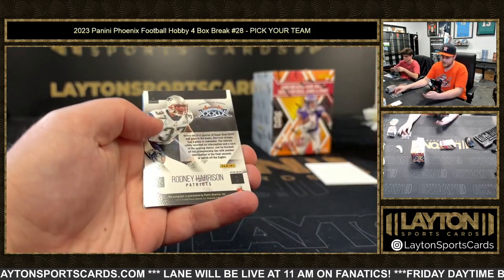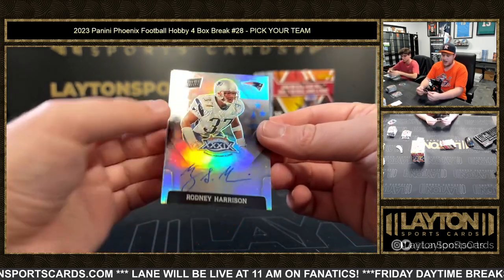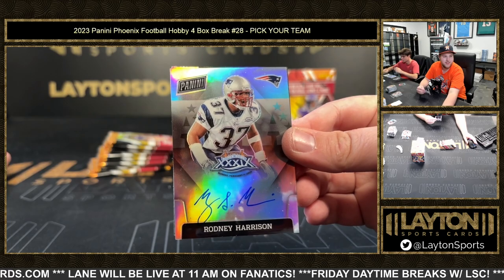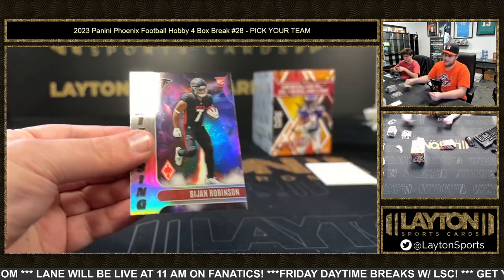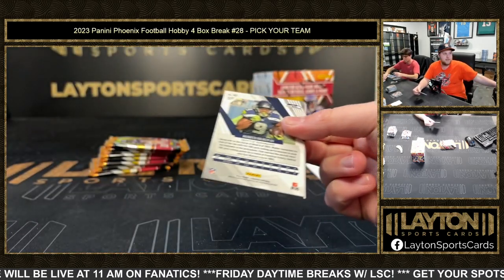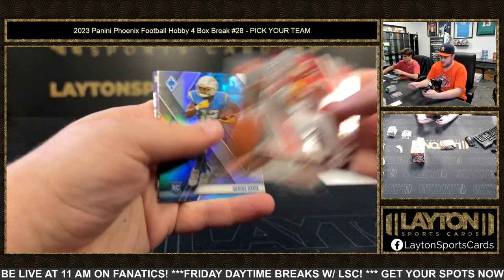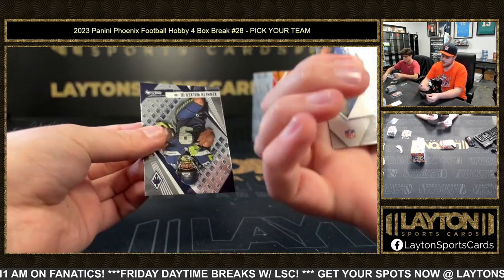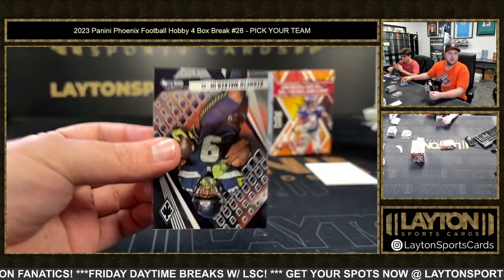Garrett Williams. Nice. Rodney Harrison Super Bowl auto for the Patriots — that's dope, man. That is sick. Congrats on that one. Good stuff, New England. Safety. And a B-jump. There is Davis silver rookie. Purple Josh Downs to 125 for the Colts.